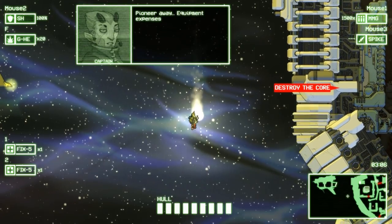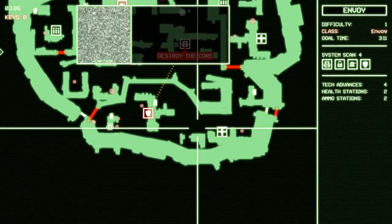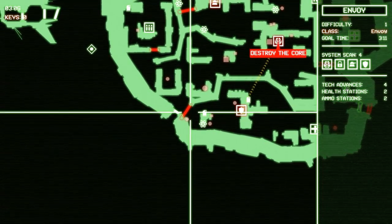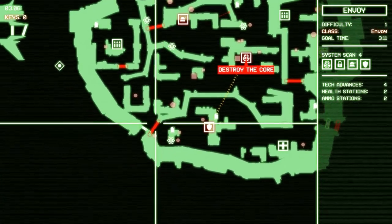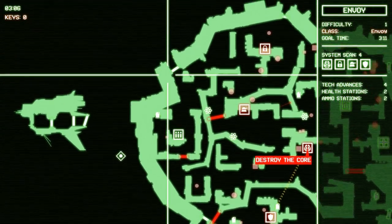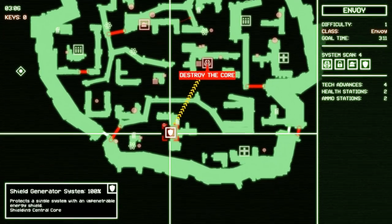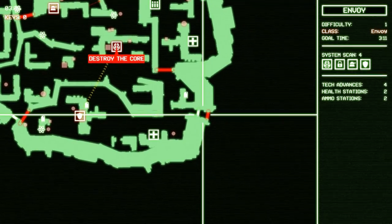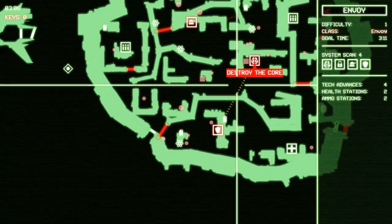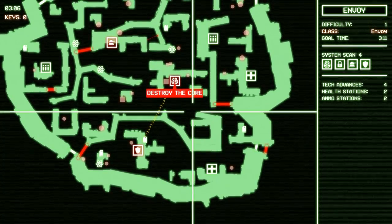Let me check the map — we've got to take out the shield, but there's a red locked door in our way. We could go through the white one and circle around. There's no good way that direction either, so I think we're going to have to go up towards the core and then double back on ourselves, which is a pain but it's a necessary evil.